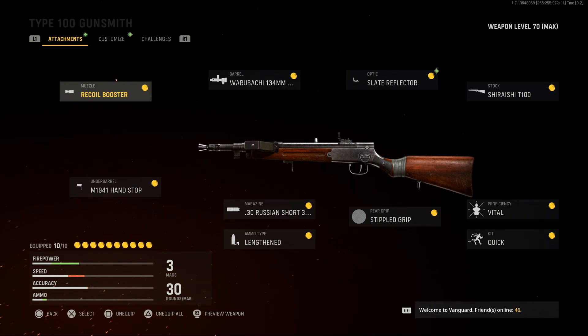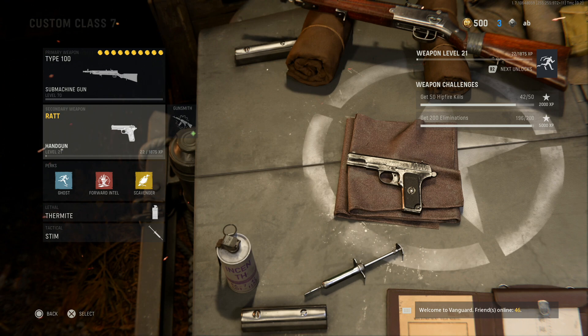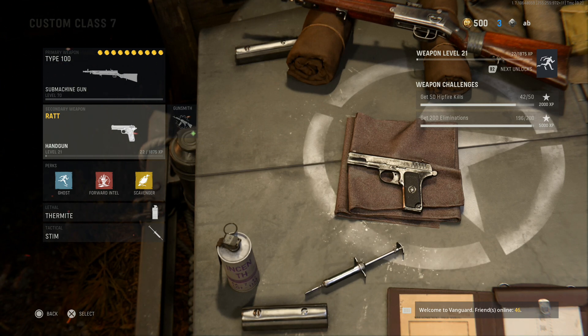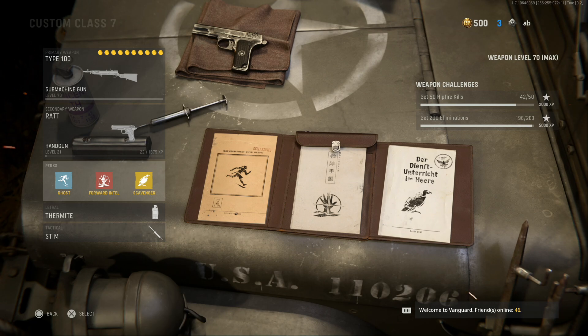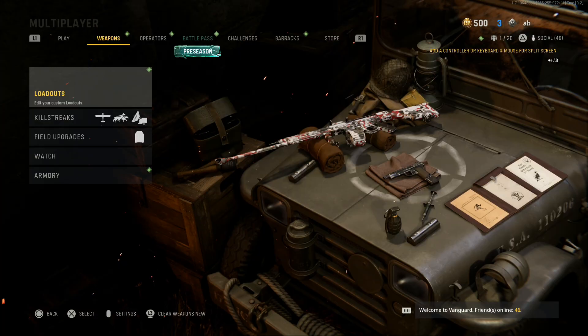Feel free to pause the video and copy all of these attachments. For the secondary I got the Rat Pistol — the 1911 is also a great option, but the secondary is really up to you. You can always pick up other weapons instead of using a handgun. For the perks I'm using Ghost, Forward Intel, and Scavenger, which is one of my favorite perk setups. For the lethal I got Thermite, and for the tactical I got Stim.